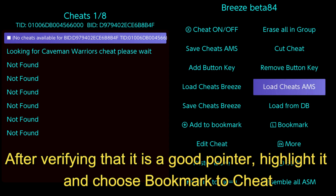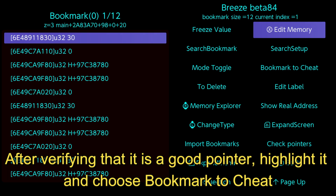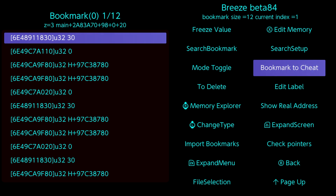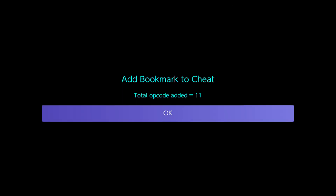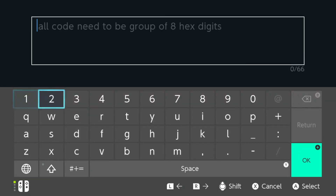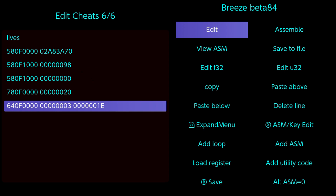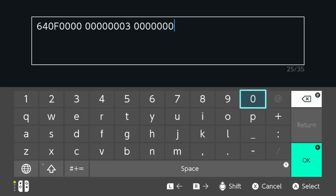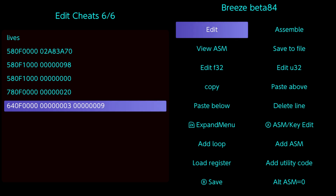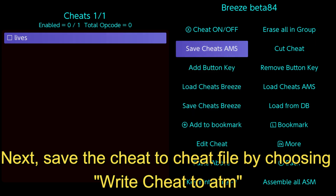After verifying that it is a good pointer, highlight it and choose bookmark to cheat. Edit the cheat and give a name to the cheat. Next, save the cheat to cheat file by choosing write cheat to ATM.